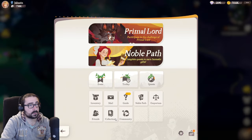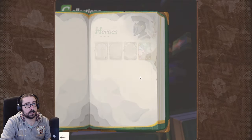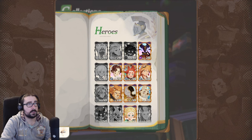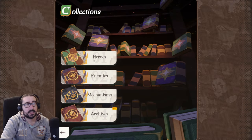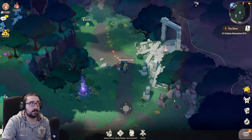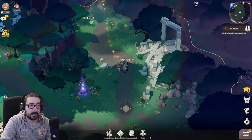You also have the collection. If you want to check all the heroes and what they do — even if you don't have them — it's going to show you what they do at their maximum level. The only thing you can check is their special weapon; it doesn't show the gear.